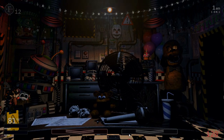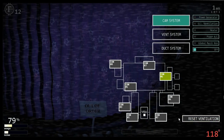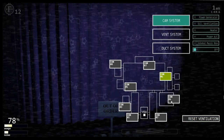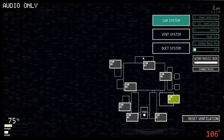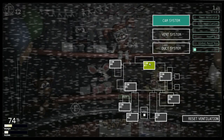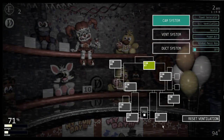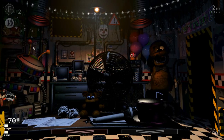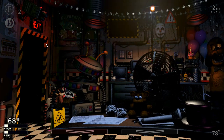I got ten Faz-Coins from Star Foxy. Thank goodness. I gotta turn on the fan because look at my power. Now I gotta go back to the prize corner and buy the Death Coin, and then wait until Golden Freddy comes back so I can get his jumpscare.